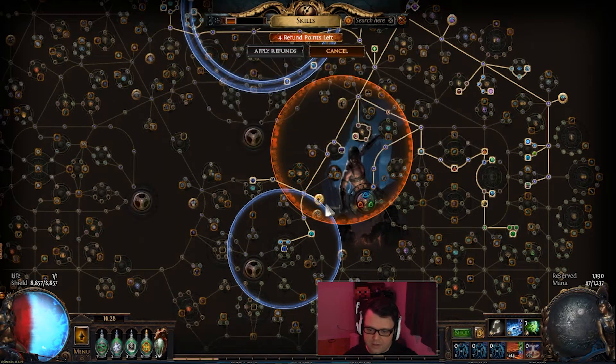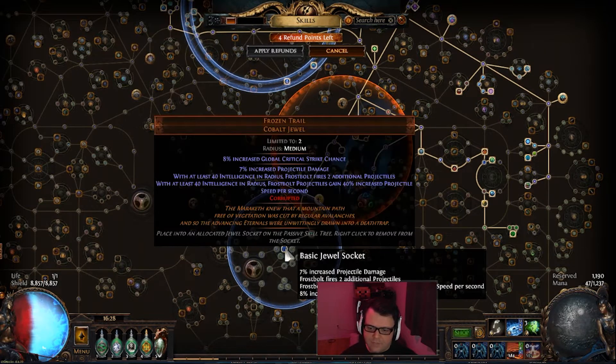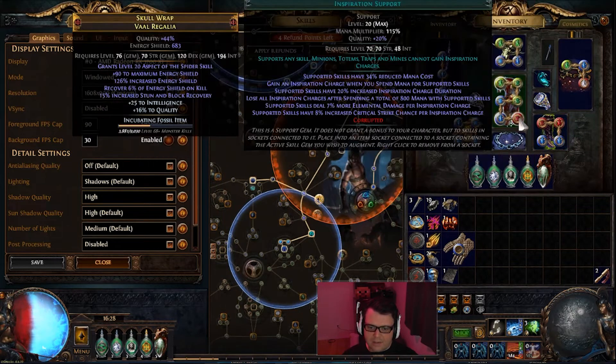We are using a Lethal Pride here so we can basically double our block for both attack and spell. Yes, we take 50% damage from blocked hits, but it doesn't matter. Frozen Trail is great — I don't know what else I can say about that. For Cyclone, I made sure we had an Inspiration Charge there so we can grab all the extra benefits from that, which is amazing.